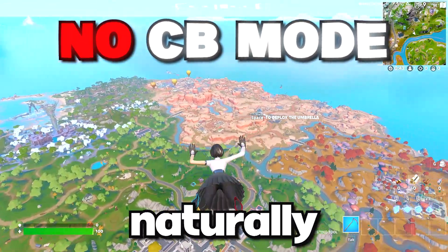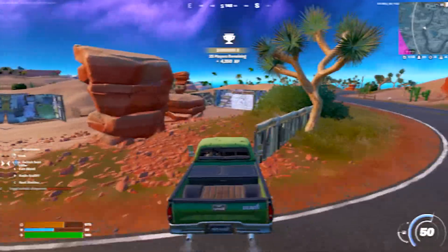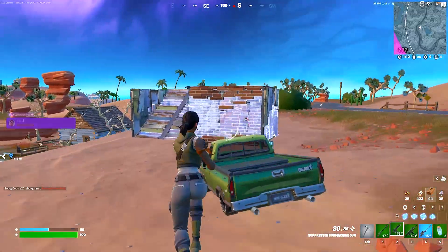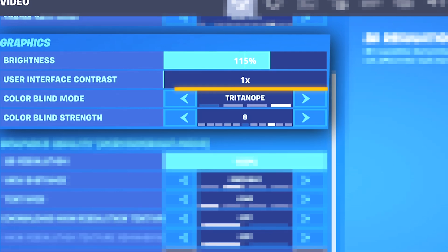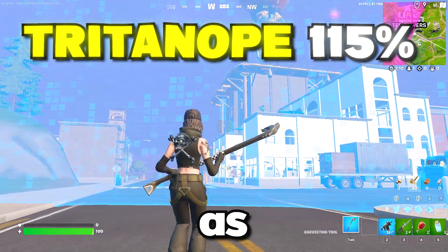Now for colorblind mode, I find this season naturally a bit brighter on no colorblind mode, but I do recommend bumping your colorblind mode up a bit. On 115 brightness at 8 colorblind strength, it gives the game a really nice vibrance, and you can see in the storm pretty clearly as well.